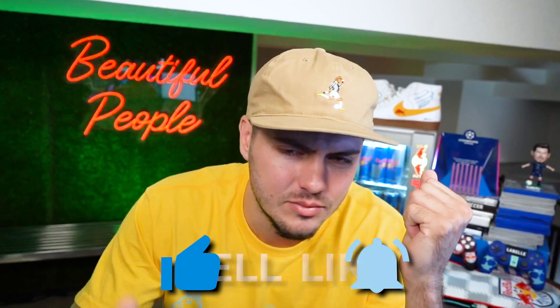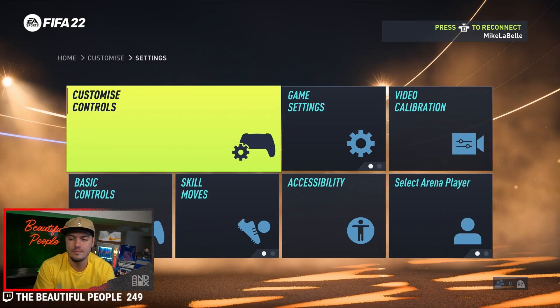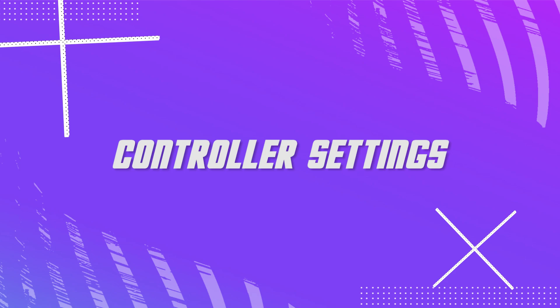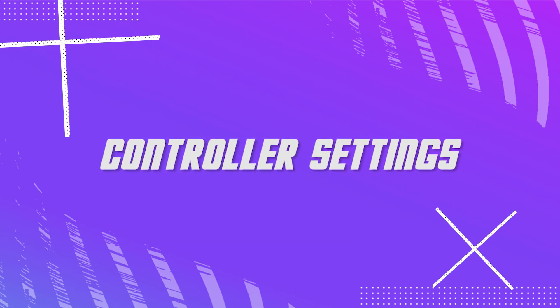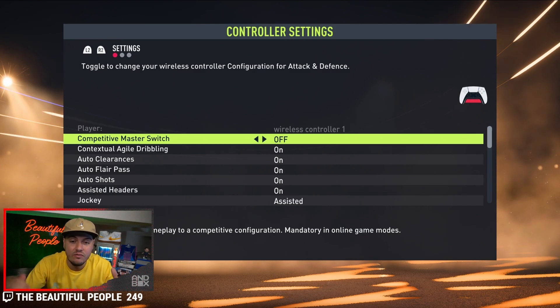Having a voice in the community. If you haven't liked and subscribed at this point, my feelings are hurt. Option A: Home, Customize Settings, then you have new options — Customize Controls. We're starting at the default. This is what EA provides to you as a default.